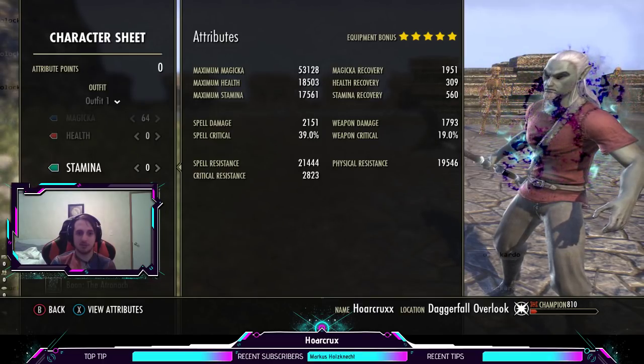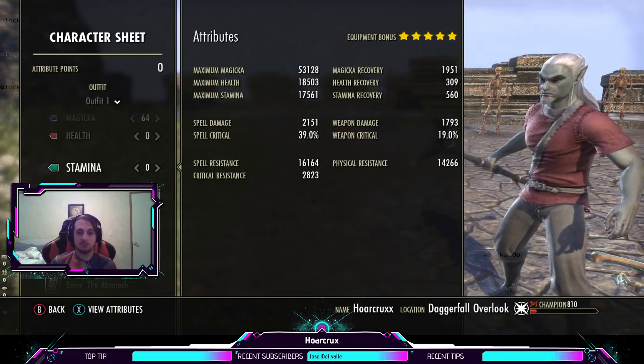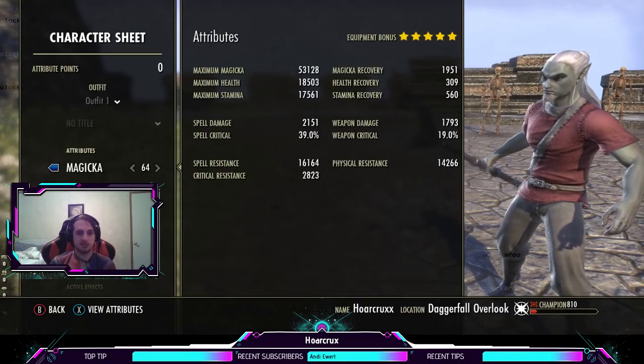2800 crit resist. On the front bar you can see your spell resistances. Physical resistances are pretty good. It's not super tanky on paper, but the sets we're running do make it super tanky.